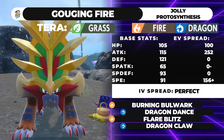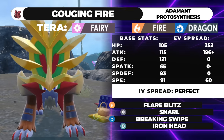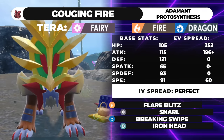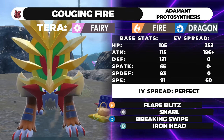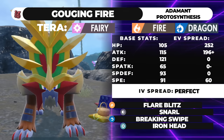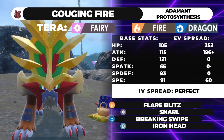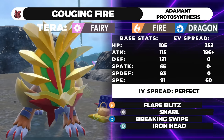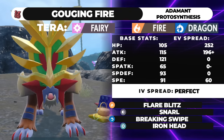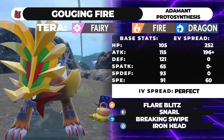The final moveset is an Assault Vest set. Running max HP, 196 Attack with an Adamant Nature — that hits the attack bump, meaning instead of getting one point when you invest that much, you get two points. And 60 Speed, which is honestly just dumped in there. He lives basically everything with Assault Vest and 105 HP. You're running Flare Blitz, Snarl, Breaking Swipe, and Iron Head with Terra Fairy. You have two moves that lower damage output for your partner: Snarl lowers special damage output, Breaking Swipe lowers physical damage output, while Flare Blitz is there to nuke an Amoonguss or Rillaboom.